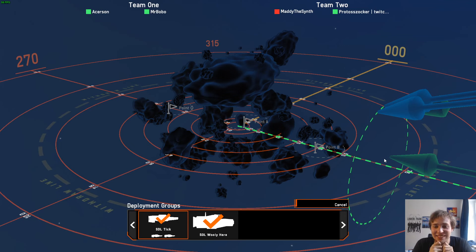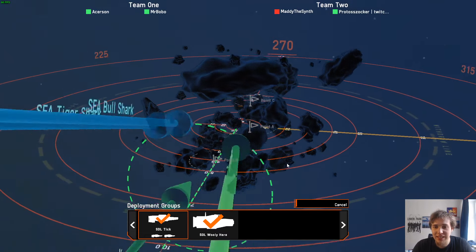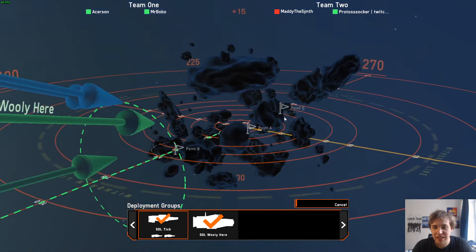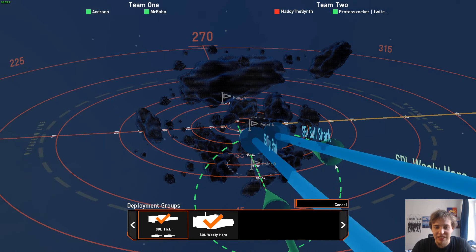Quick game plan: I'm going for the top rock and hiding behind it. When I see something dangerous I'll drop down and shoot. I'll try to get to B first with my cruisers, and with my small ship try to sneak between the big rock and the small rock and get into A. You can't ping in the starting deployment. Ready? Yep.